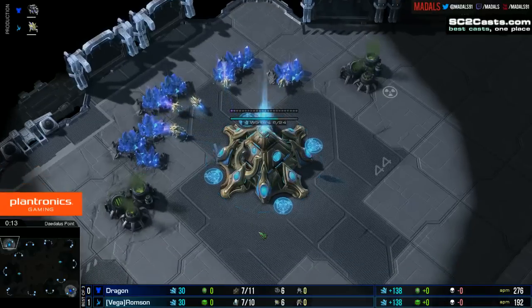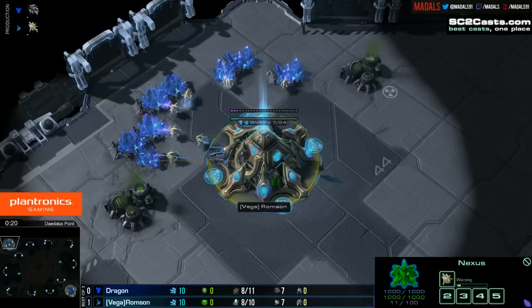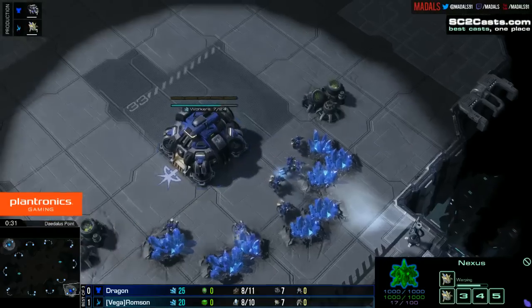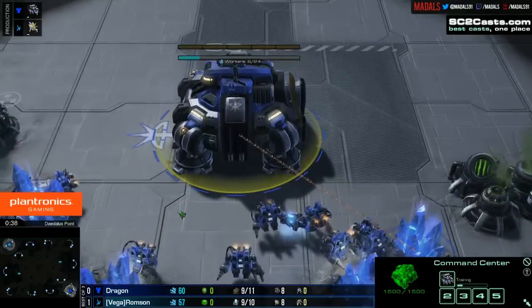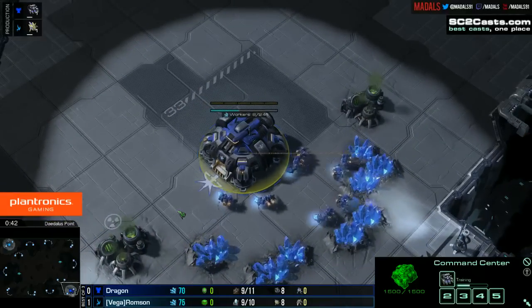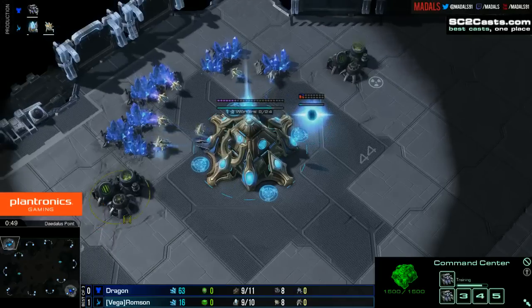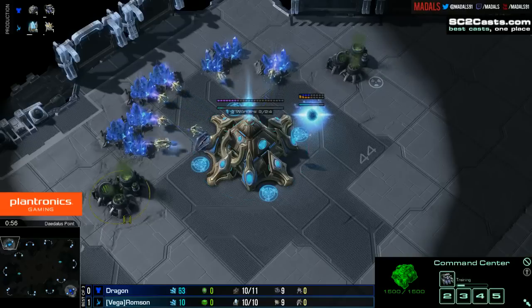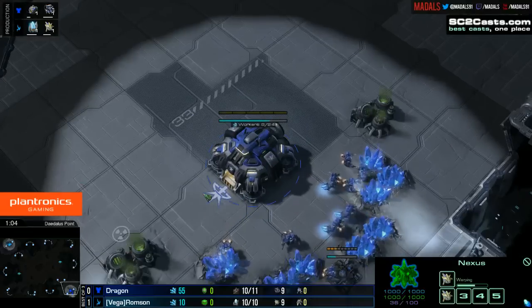Map number 2 of this best of 3, spawning up in the top left hand position of Daedalus Point, representing Vega Squadron, none other than Romson. His opponent down in the bottom right, the blue Terran, it's Dragon. Dragon is currently down a map, and in a best of 3 that's an awkward position to be in — if he loses this next game, he's out. Romson just has to win this or the next game and he advances into the semi-finals.